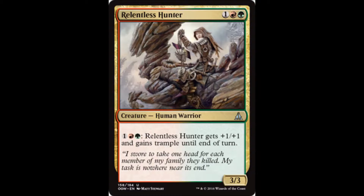For one red green, you get a 3-3 Human Warrior with the ability of one red green: Relentless Hunter gets plus one plus one and gains Trample until end of turn.